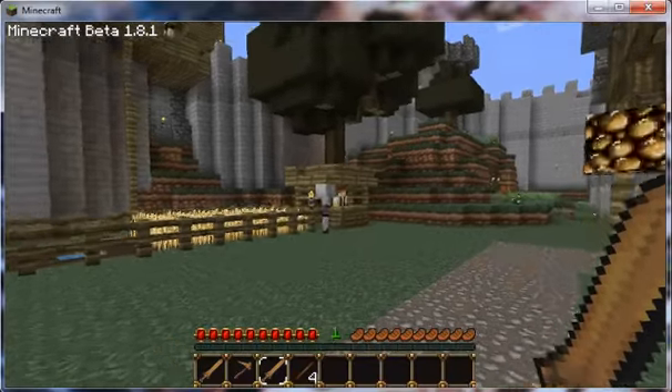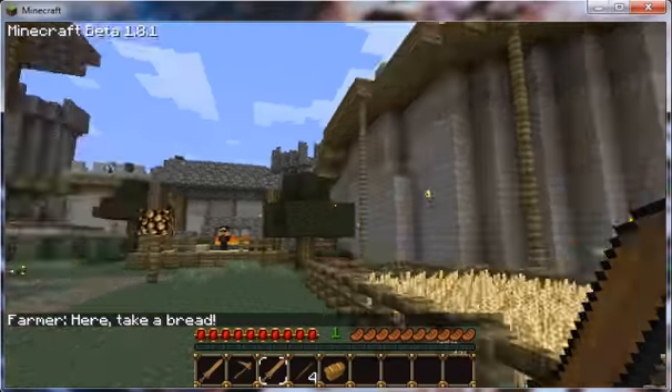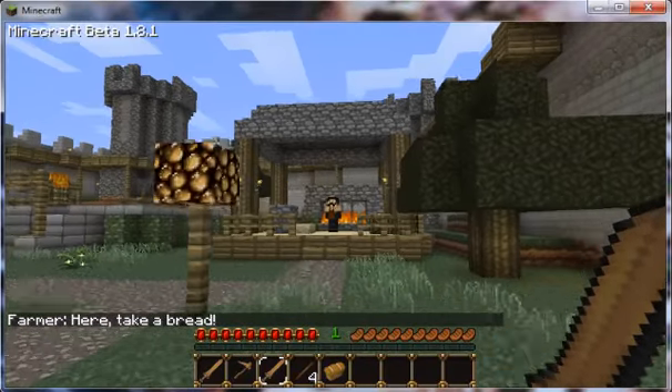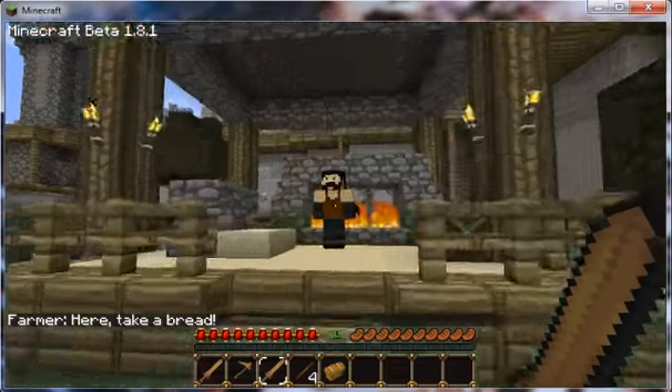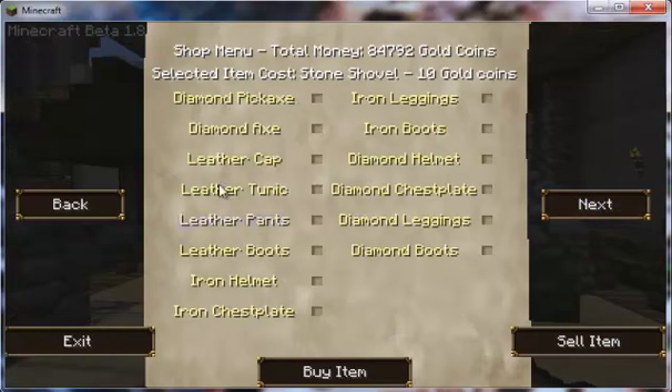This is the farmer. Each day you can talk to him and he will give you a lovely piece of bread, which is nice because killing monsters results in gold, so you're going to need food sooner or later. This is the blacksmith. You can buy tons of stuff from this guy — he sells all tools, armors, and so forth.